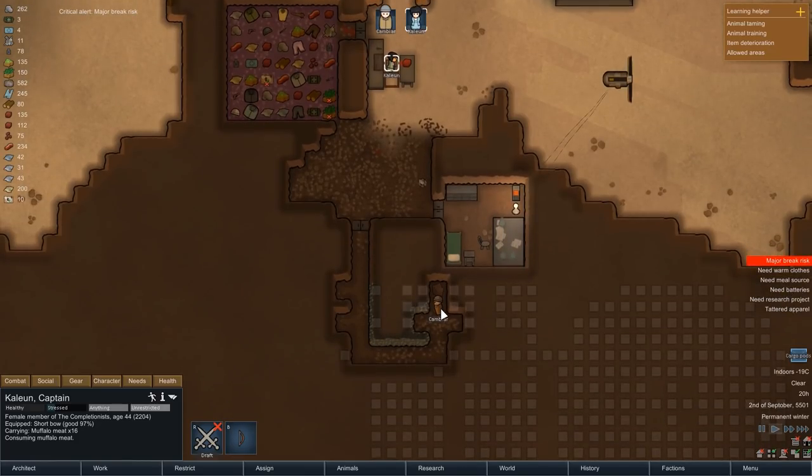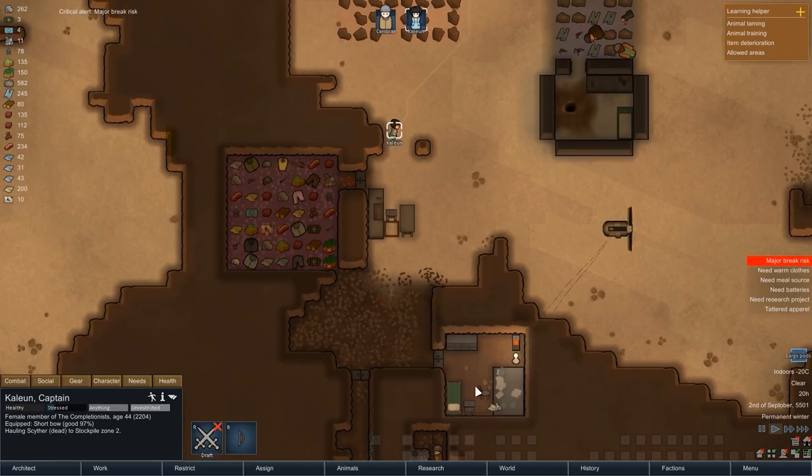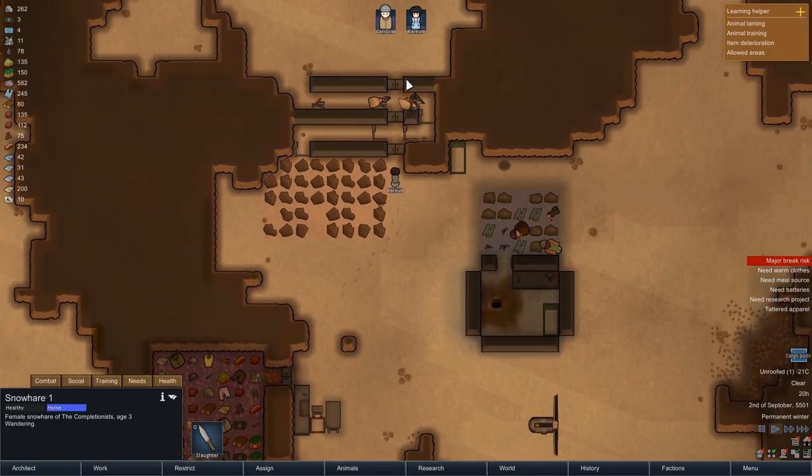After the raid, Kambiar goes back to mining. Our self-tamed Snowhair has also made it back to the base, and Kalian is hauling back the mechanoid corpses, which are quite valuable even though we cannot slaughter them. But with machining already researched, we have the option to disassemble them, and that will yield us a few valuable materials.